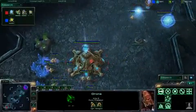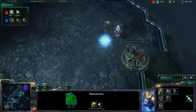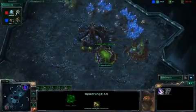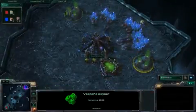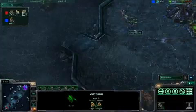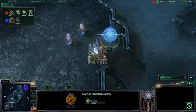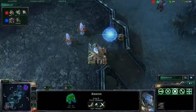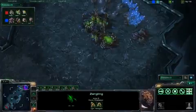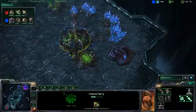Empire Hobot's drone starts to have a nibble at those probes. Gateway is up, Cybernetics Core will be following shortly. Empire Hobot is a little bit supply blocked as a direct result of the extractor trick. Zerglings looking to push — Sun walls off. He doesn't quite have a full wall, but he can deploy that zealot right in the tiny corridor choke point, and that will repulse Empire Hobot's initial attack. And we go into a slightly slower expansion for Empire Hobot, with early Zergling play.